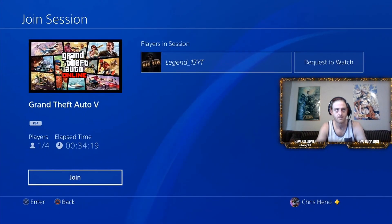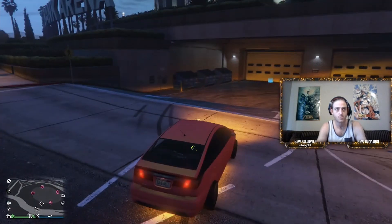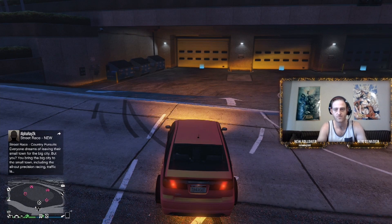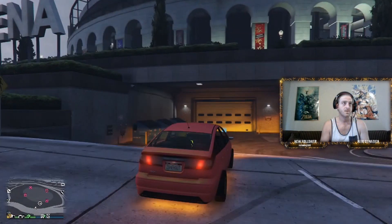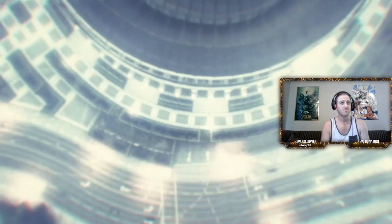Now you'll notice when you press the PlayStation button really quickly twice, it's going to bring up that join page again. Go back into the game, drive straight at the garage door, double-click the PlayStation button, and spam X to go through all of the invites. I think I was a bit late there.